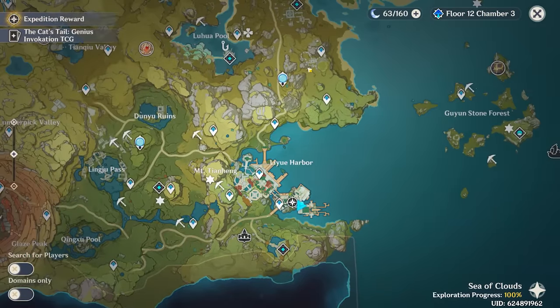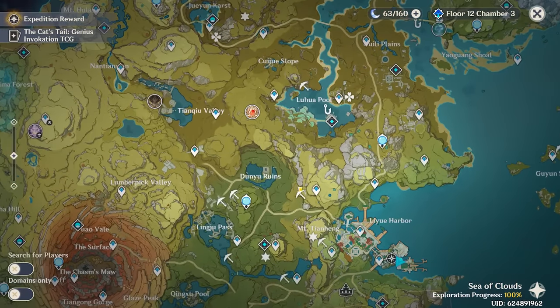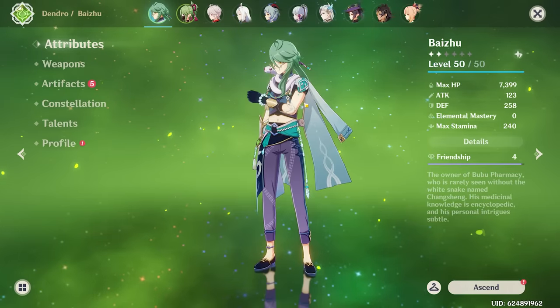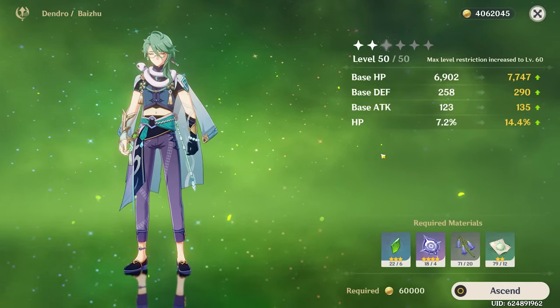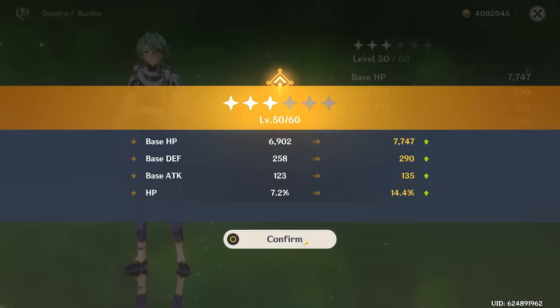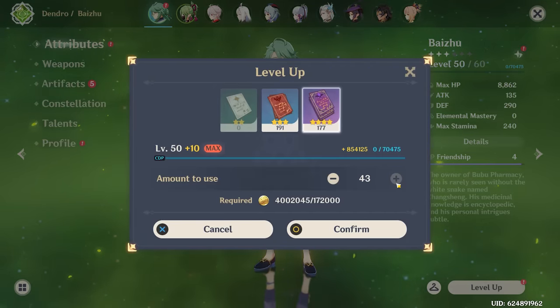The only exceptions being him and Chi Chi, and there's one particular reason for that — they both need violet grass, which is the worst material to grind in the entire world. I can't exaggerate that enough. There is over 200 violet grass in Liwei and somehow it's still the most annoying material to grind in the entire game. That being said, we're gonna have to grind some today because our goal is to take Baiju to his maximum ascension level.